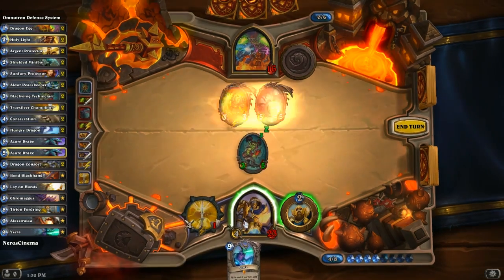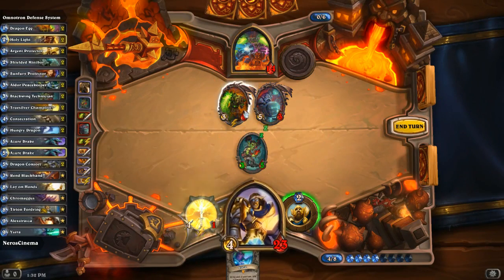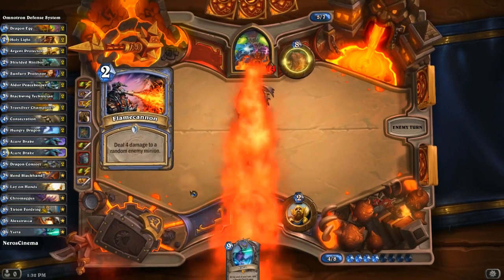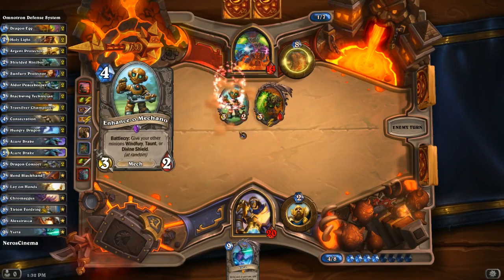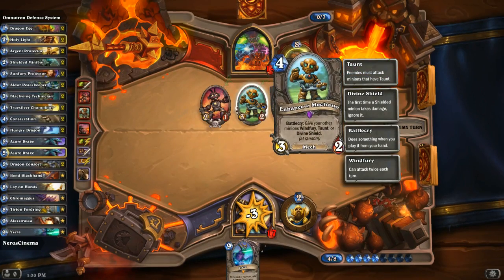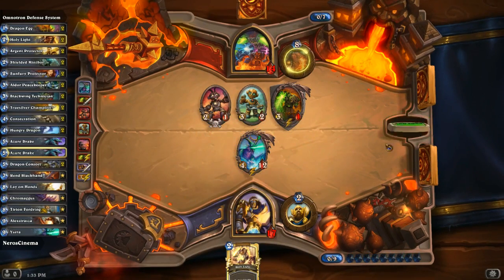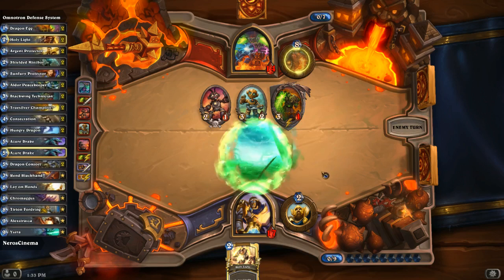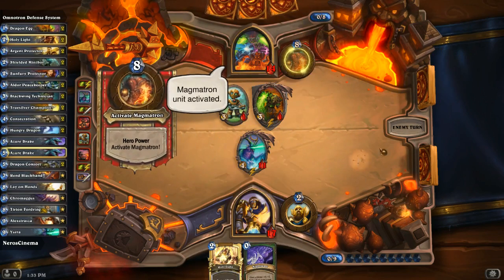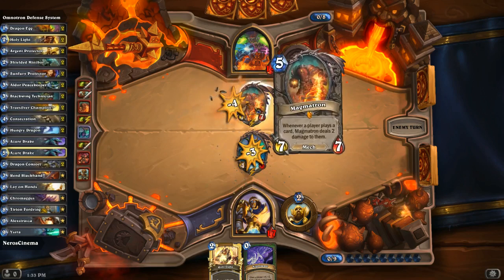We're going to do it. We attack and then Consecrate. That thing will have one health left, but we have Ysera. All the cards are going to come from Ysera — she's very fun. He doesn't have an answer for Ysera! Magnetron comes out: when a player plays a card, Magnetron deals two damage to them. I could use Nightmare to give something plus five plus five, but it'll also destroy it at the start of my next turn.